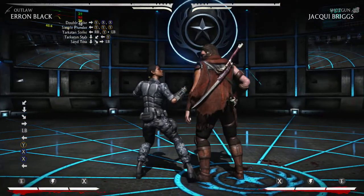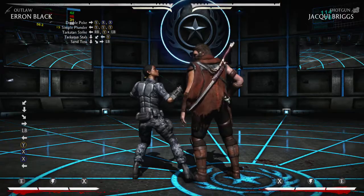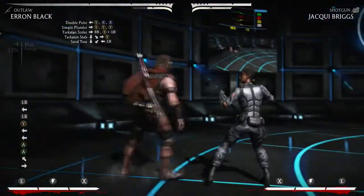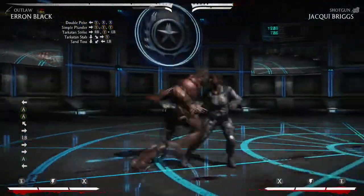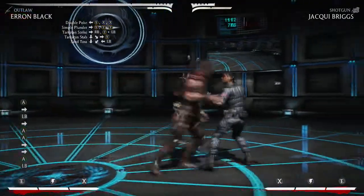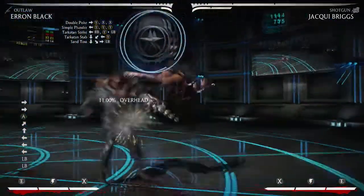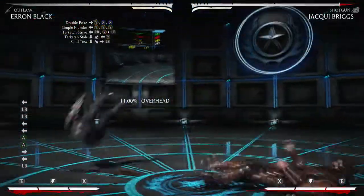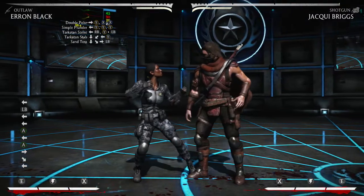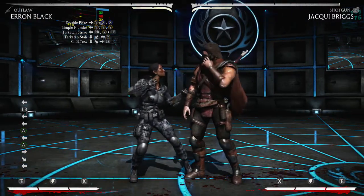Let's see what we can do that would be semi damage optimal. We forgot about this one completely — back in his normals, forward 4 is an overhead and it does an okay chunk. It looks cool, I'll throw it out sometimes; I believe it's safe because he does fall on the ground. Anyways we'll do forward 1-2 and then back 3-2.